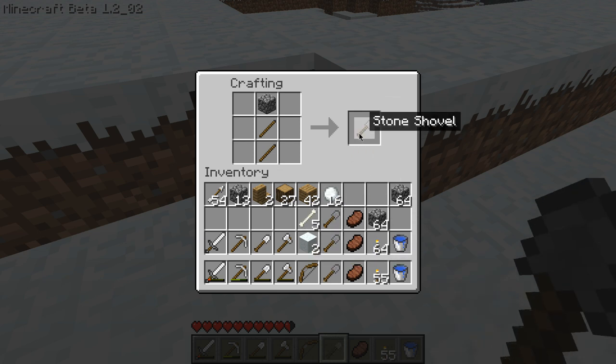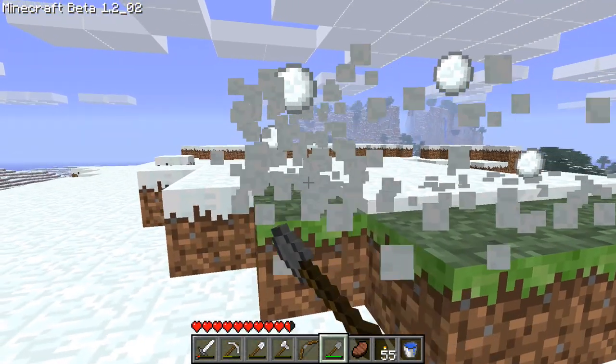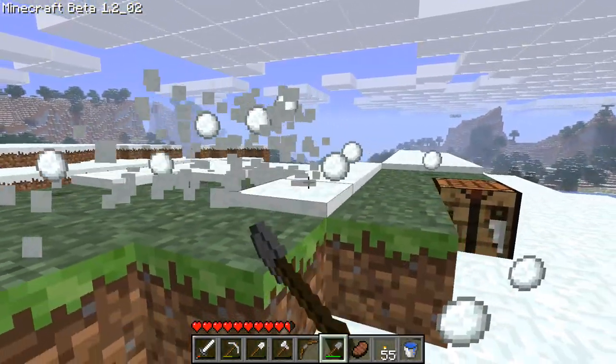Realistically I could just make a bunch of stone shovels. I have a lot of stone and I don't want to waste my iron shovels — okay, I'm so smart. Let's make sticks, and I'll be back after I collect the snow.